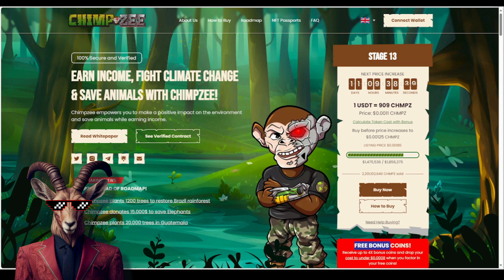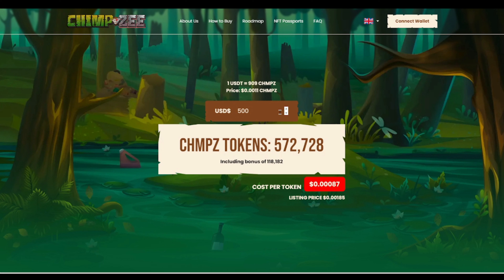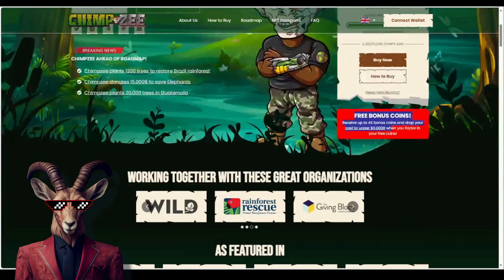If we go back, you'll see at the bottom we have the free bonus coins. You can receive up to 4x bonus coins and drop your overall cost under 0.008 when you factor in the free coins. Now let's say you want to invest a little bit more — instead of 500 USDT, we can try 1000 — and you'll actually see that even lowers the cost per token a massive amount. We're talking about 0.0072, and once again the listing price is going to be 0.00185. So if you invest a minimum of 500 or 1000 USDT, you're going to be able to get the cost per token down dramatically.